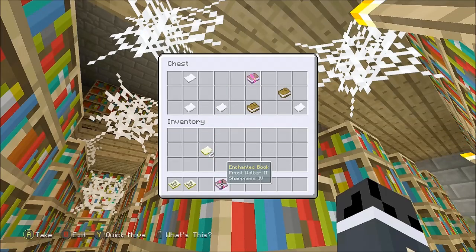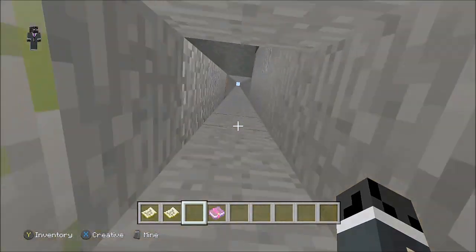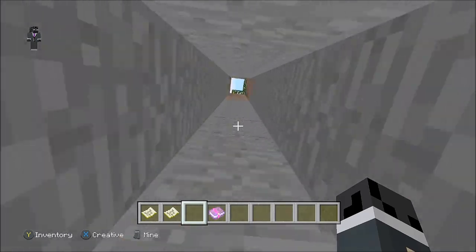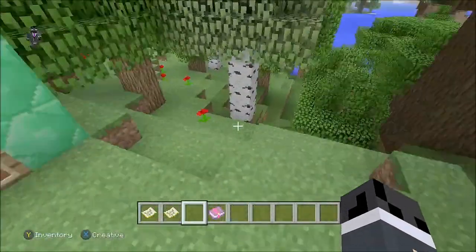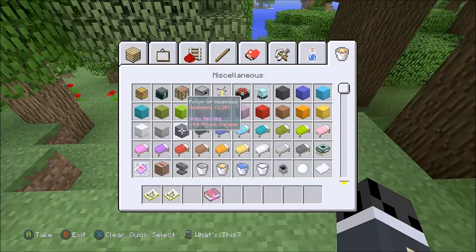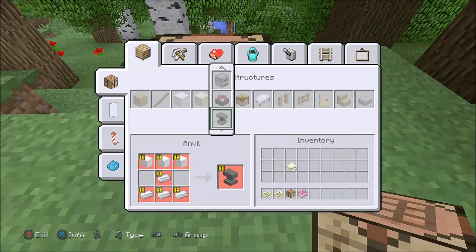So you're going to want to take that. Now the next step is you need to get enough iron to make an anvil. Let's check in the crafting menu here — it's 3 iron blocks and 4 iron ingots. So that's 31 iron ingots in total that you need.